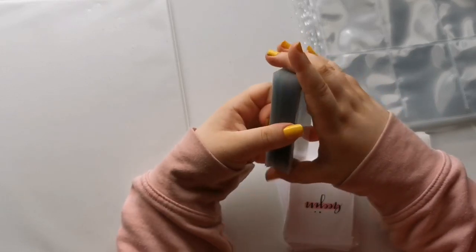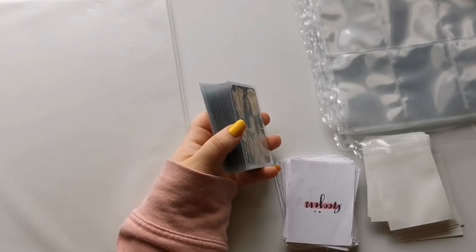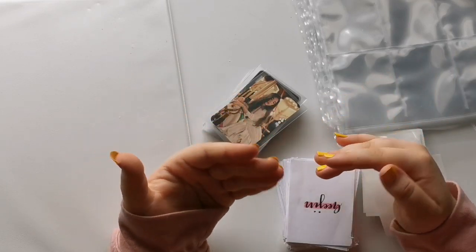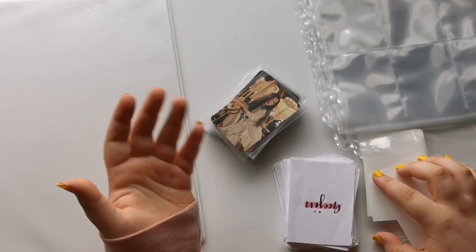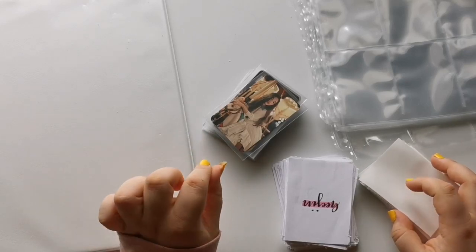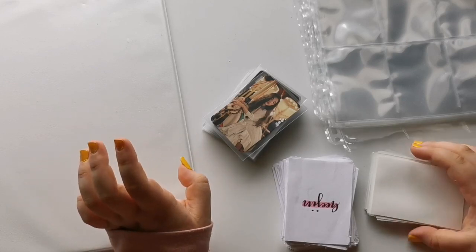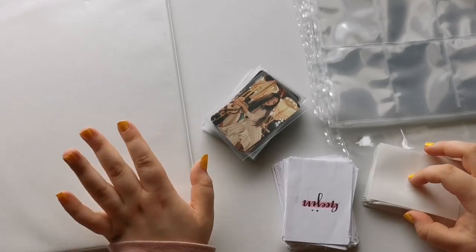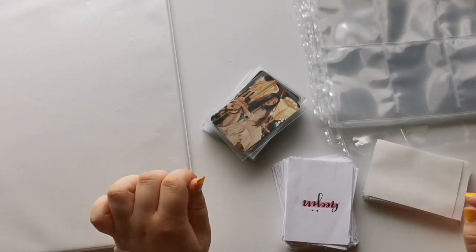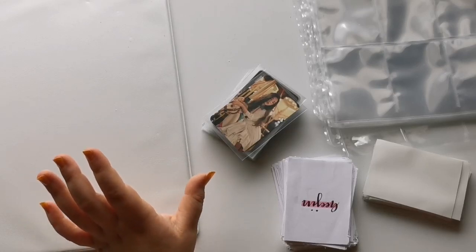I've talked about this a few times on my channel before. Basically I have been stanning Luna since around the time when Jinsoul debuted, and I've been collecting them since the Butterfly era, when my bias was Jinsoul. It was really difficult to collect their older stuff at that time so I very quickly dropped it. I picked it back up around summer of last year with Jinsoul and Hyunjin, but dropped it again when I was dropping all my collections. When 12 O'Clock came out I decided to start again, focusing on the most recent era and slowly working my way backwards.